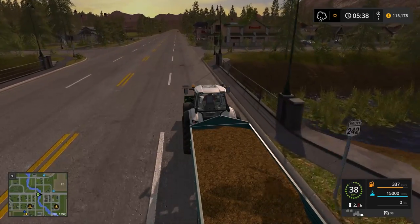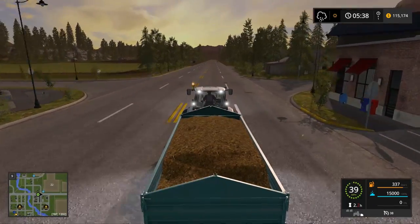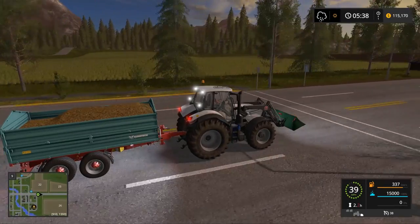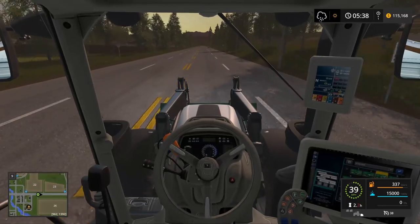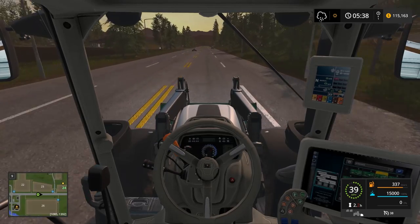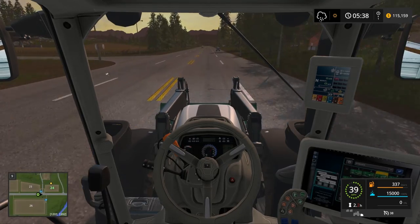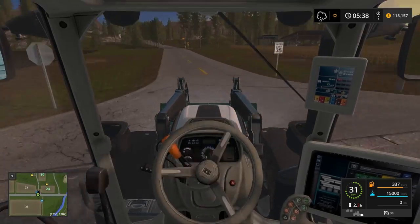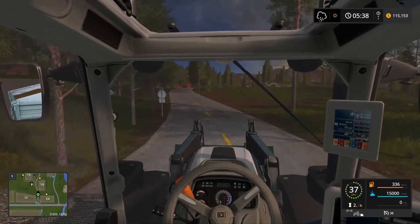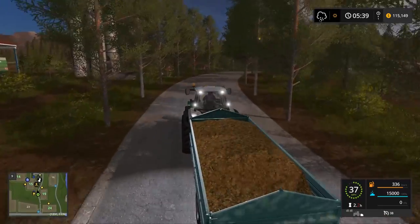I think we already have a lettuce greenhouse, so we're gonna do two tomatoes and possibly one more lettuce greenhouse, then maybe a few bee houses. We'll set the bee houses back away from the fields a little bit because sometimes the workers get stuck on them when going through the fields, which is a huge pain. I'm hoping that'll be fixed once we redo these.